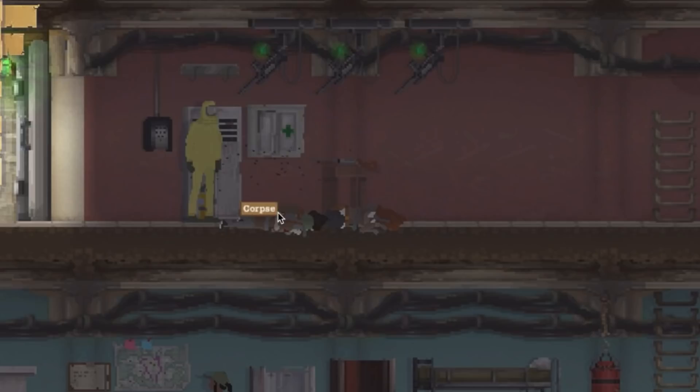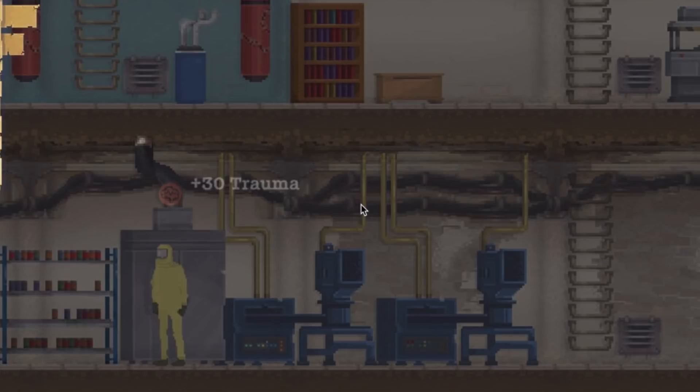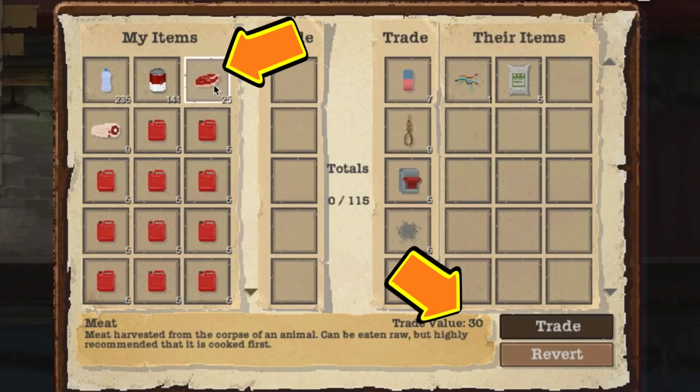Kids cannot harvest dead people for meat — only adults can. He'll carry that to the fridge, cut them up, and get a nice bit of trauma for his troubles. But at least you won't have to waste your inventory on a grave. Cool thing is that desperate meat can be traded off and has a pretty high trade value — I guess long pig is valuable in the wastelands.